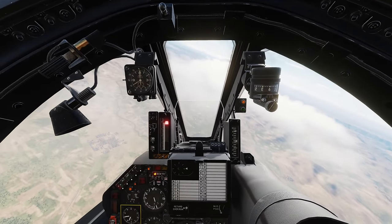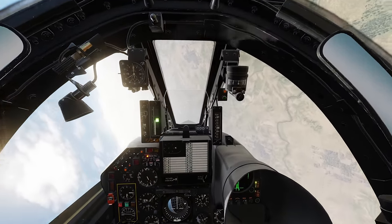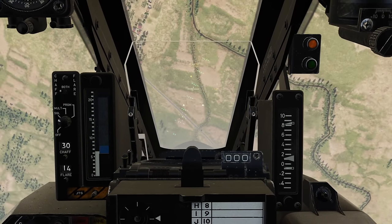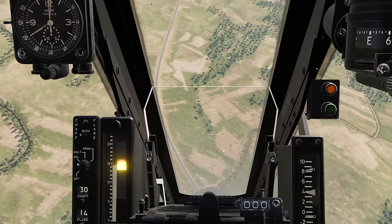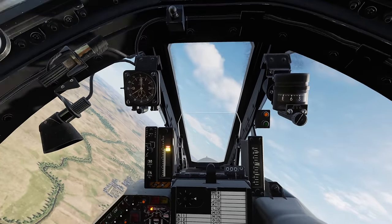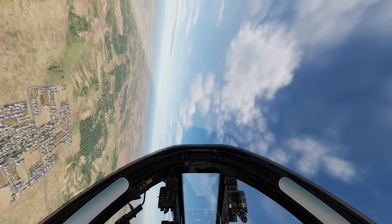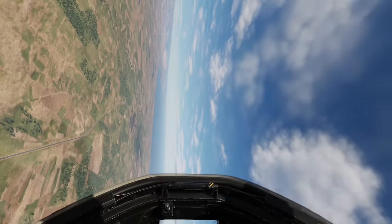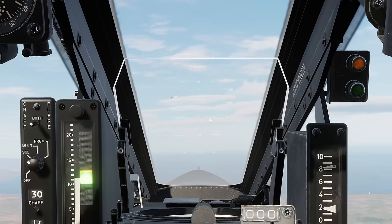The Mirage F1 is a very unique module — it is the only plane in DCS that has a radar-based missile but no IFF system. It was exported widely so it can fit both red and blue. For blue it can carry up to four missiles, and for red it can act as a fast strike aircraft due to its impressive air-to-ground loadout. In my mind it acts as a good blend between the MiG-21 and the F-5 and is a natural pick for the Cold War setting.